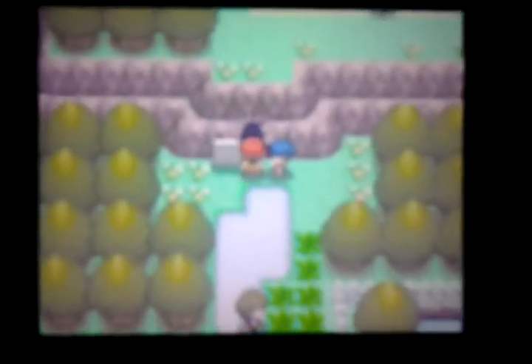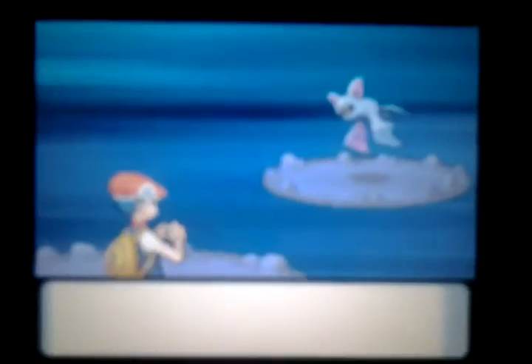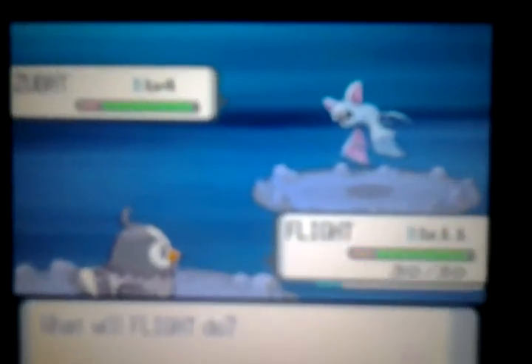A trainer says boulders are blocking the way. You can only get past if you have Rock Smash, which you get after beating the first gym. We found an Antidote - put that in the medicine pocket. We ran into a Zubat. Zubats are useless, but Golbat and Crobat are pretty good Pokemon. But I have nobody to trade with - if I were to get a Golbat, I'd have nobody to trade with to get a Crobat. So let's just forget about that Zubat.